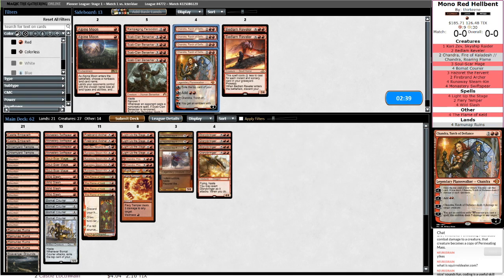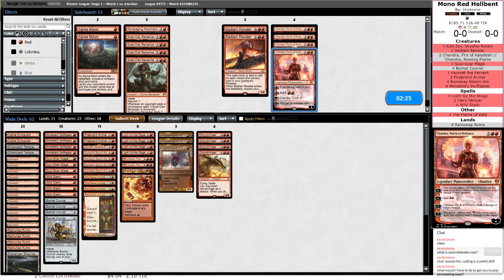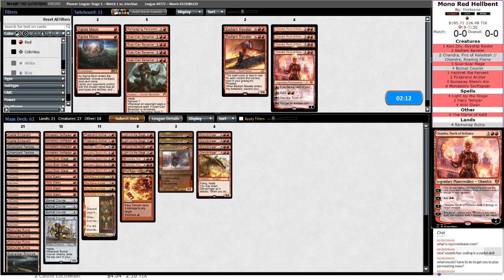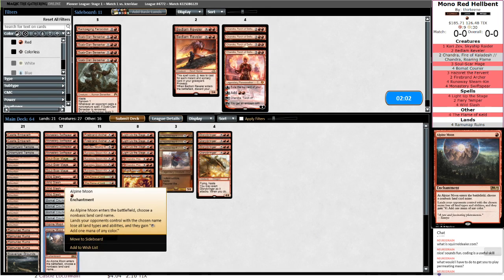I could see Chandra — that is a card I've always wanted to play with. I have to find something to do it, making a note of that right now. Permeating Mass — I'll see if I can get that next week. It does seem like Pioneer is a format that has stuff that can make Permeating Mass happen. Chandra's supposed to come in for control. I think we're supposed to just be able to kill our opponent. Alpine Moon can come in to name any of their Man Lands. It's also safe to assume that they have Nykthos.